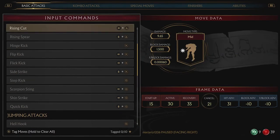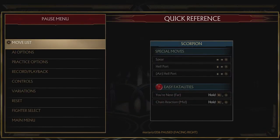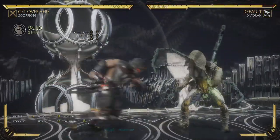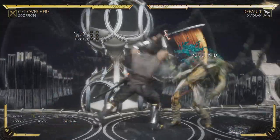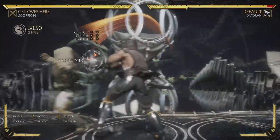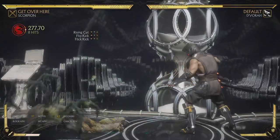Next I'd like to talk about a few of his normals: his Back 2, his Back 3, and his Forward 3. These are pretty unique. Rise and Cut — Back 2 — is just one input and it's a 2-stage attack. It hits mid and then it hits overhead. You can cancel after the first hit into a spear, or you can get your full combo after it.